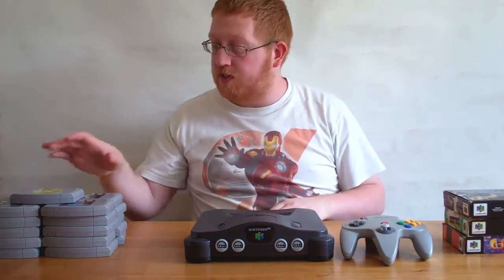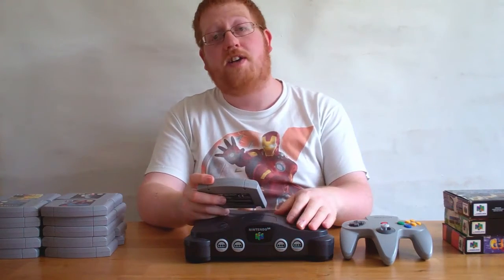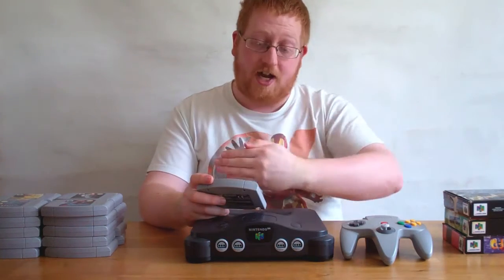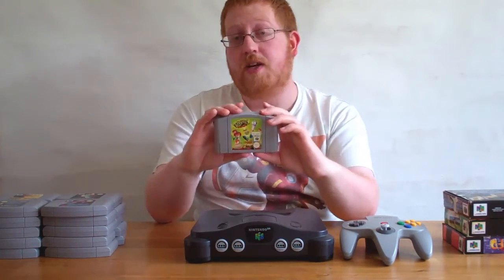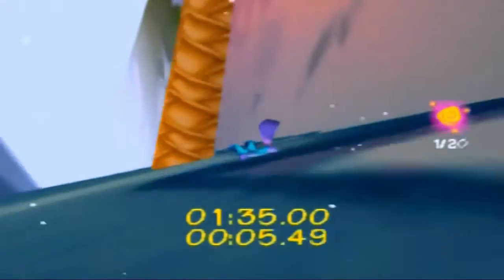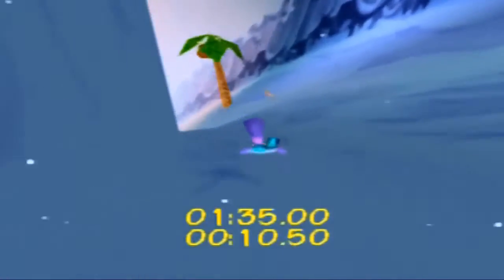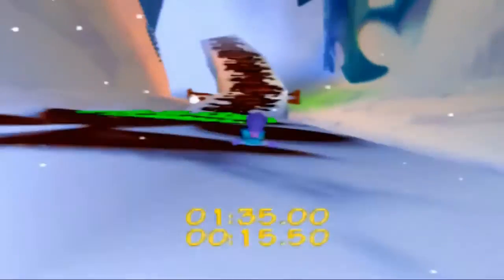Moving on to unboxed games, starting off with my most recent pickup. While I was recording a previous attempt at this video, the post came and this was dropped off — and it is Tonic Trouble. A 3D platformer where a guy's limbs aren't attached to him, which might look a little familiar, kind of like Rayman. This was actually done by Ubisoft, who would go on to make Rayman, so it seems that this was the precursor to the Rayman games. I've not played much of it yet, but it seemed like a fun game and one I'd like to dig into more.